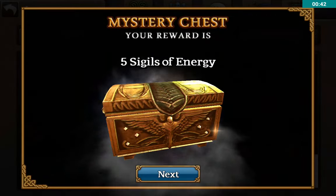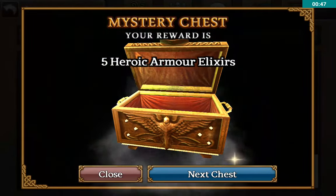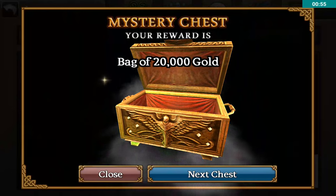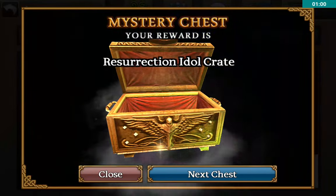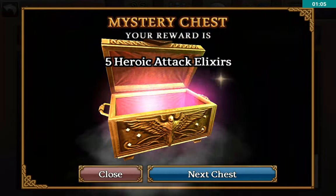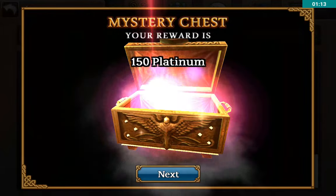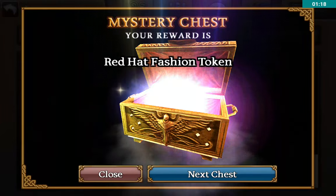For the first chest we have five sigils of energy and five heroic armor elixirs. Second chest: a bag of 10,000 gold and 20,000 gold, so 30,000 total — not too bad. Third chest: a Rex Resurrection Idol Crate. Moving kind of slow — five sigils of energy, five heroic attack elixirs, five sigils of health, five heroic travel elixirs, 150 platinum, five backpack expansions, and a red hat fashion token.